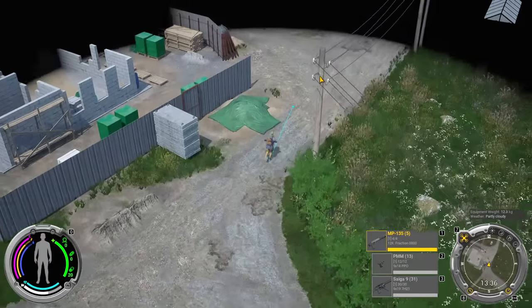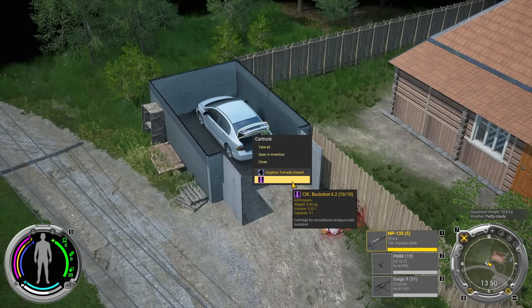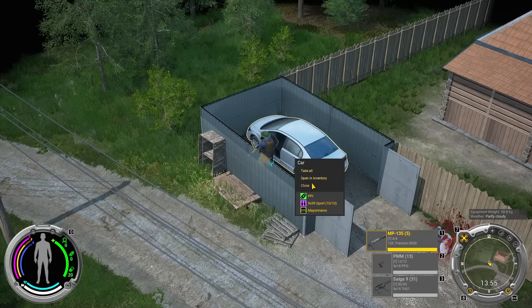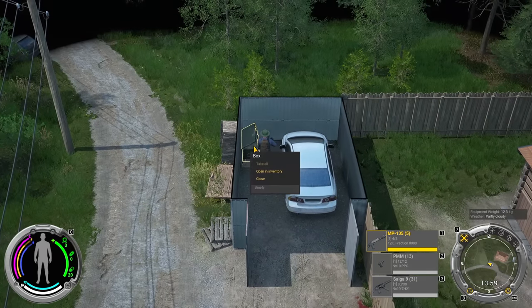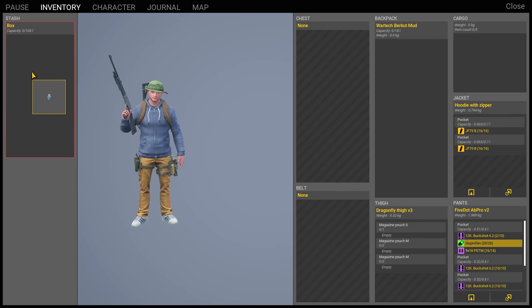The dead guy that I got the Saiga-9 off of is over here. There's a car inside the garage. He's got 12-gauge buckshot — looks like might be able to do something with that. We've also got a thigh holster in tornado desert coloration, just in case you like to be a little more desert-tactical. We've got some 9x39 sport right there. Is that for the AS Val? I think that's a VSS round — what a strange thing to have in your car. And then we've got a box over here. Can I not put things inside the box? Bummer.